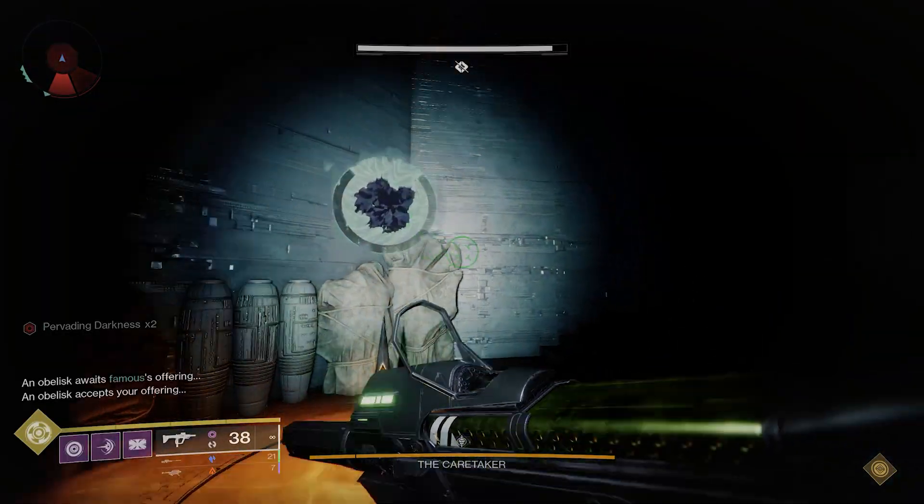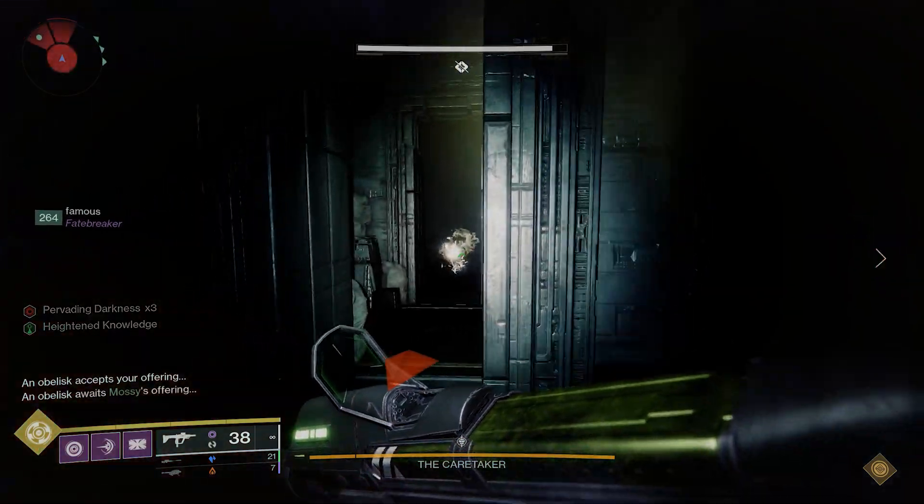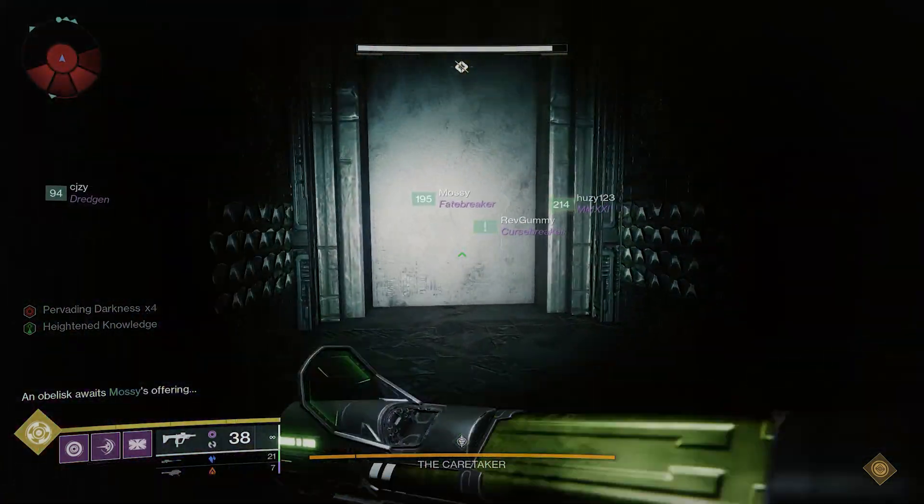The challenge is the same for Legend and Master, where the runners can only take one symbol at a time inside the rooms.